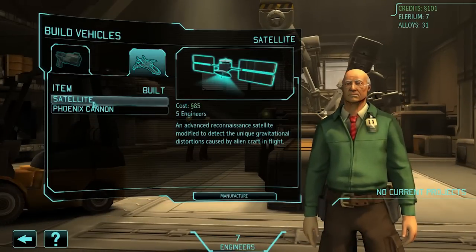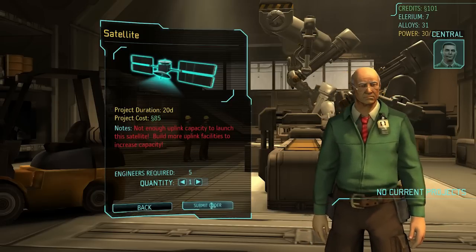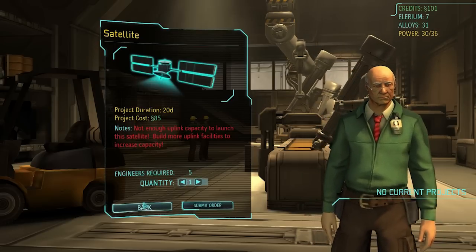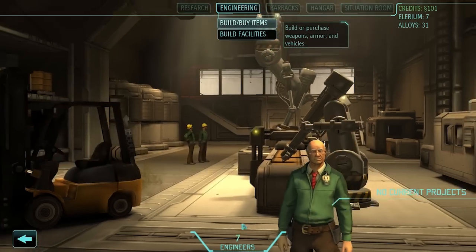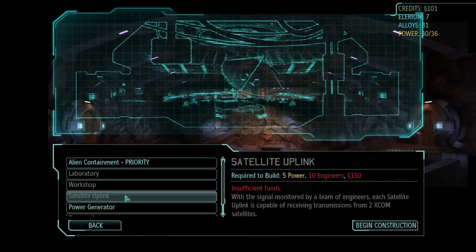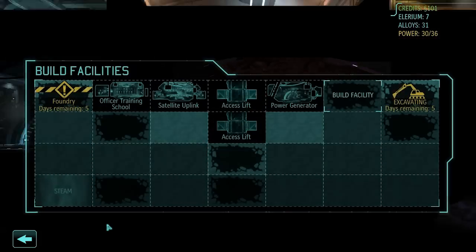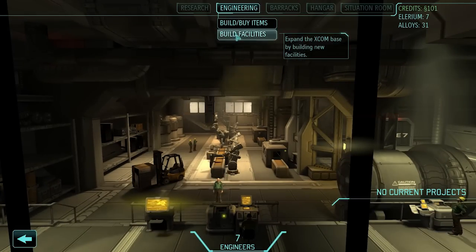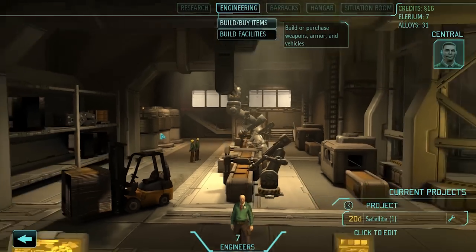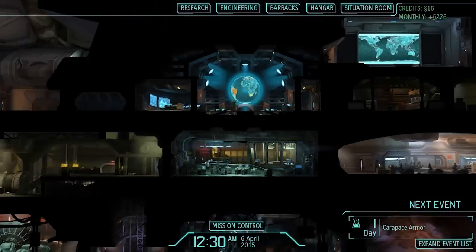I need to build another satellite. But our current satellite uplink facilities are at full capacity — we should build additional uplinks as soon as possible to allow for new satellite deployments. Satellite uplink requires 10 engineers and I don't even have that many. I'll build the satellite anyway — it's gonna take 20 days, so hopefully I can find some engineers before then.